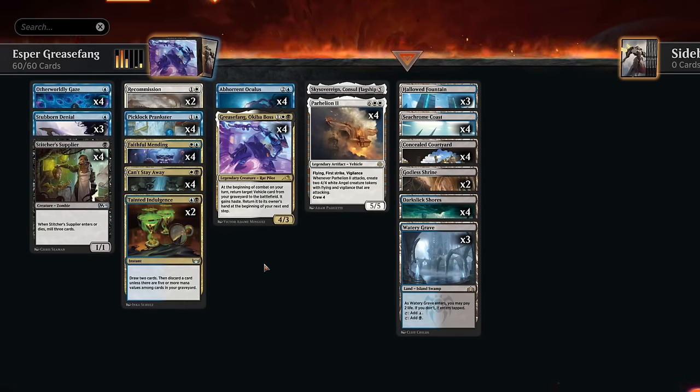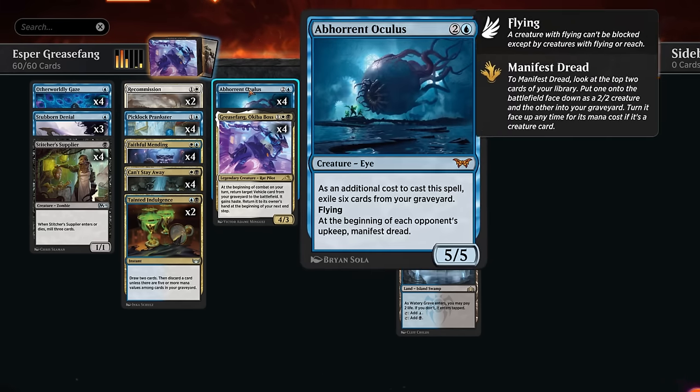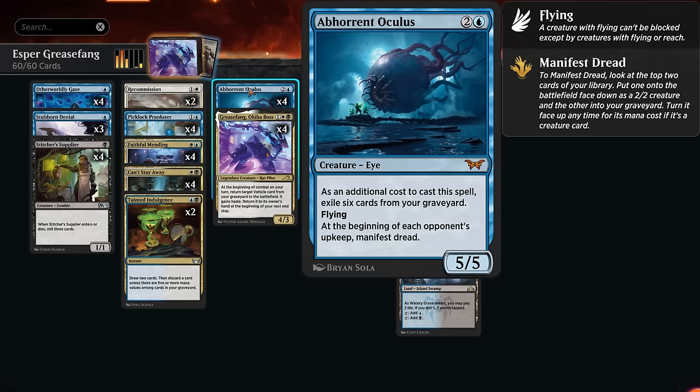Hello and welcome to another Explorer video. Today we're taking a look at a white, blue, and black Asper-colored Grease Fang Parhelion combo deck with the addition of Abhorrent Oculus. This three-mana 5/5 needs to exile six cards from our graveyard as an additional cost to cast it, but then at the beginning of each opponent's upkeep we also get to manifest the dread.